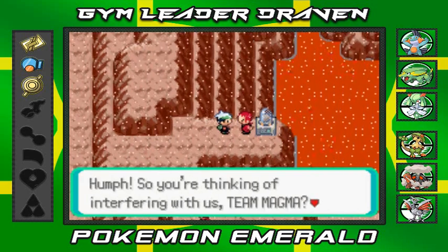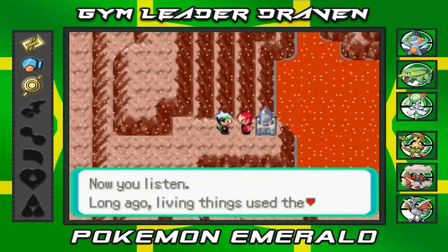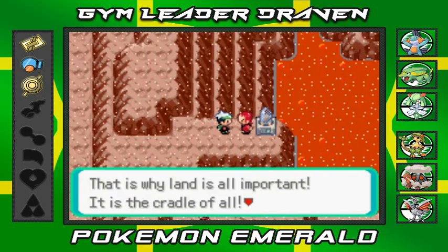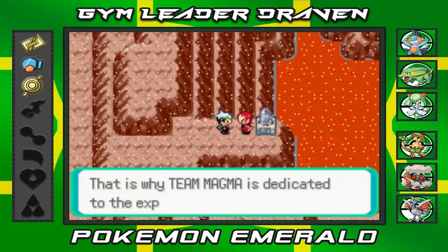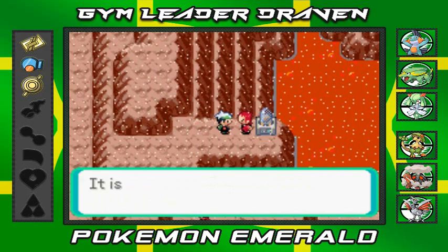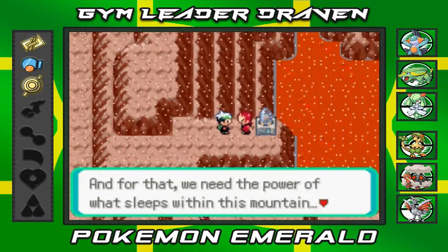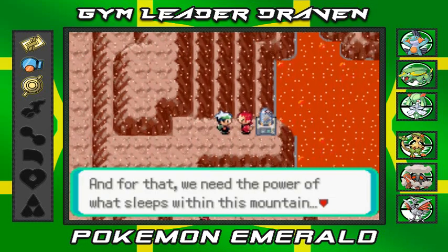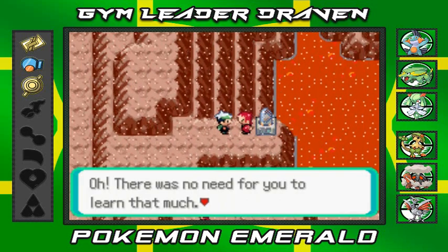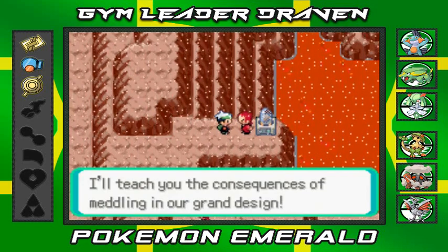He says he's heard Archie complaining about a child meddling in Team Aqua's affairs — it must be me. He says, 'Long ago, living things used to use the land to live and grow — that is why the land is important. That is why Team Magma is dedicated to expansion of land mass, for the advancement of humankind and Pokémon. For that, we need the power that sleeps within this mountain — but there's no need for you to learn that much. I'll teach you the consequences of meddling in our grand design!'